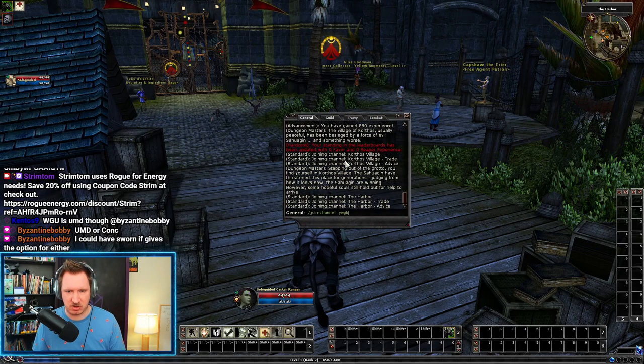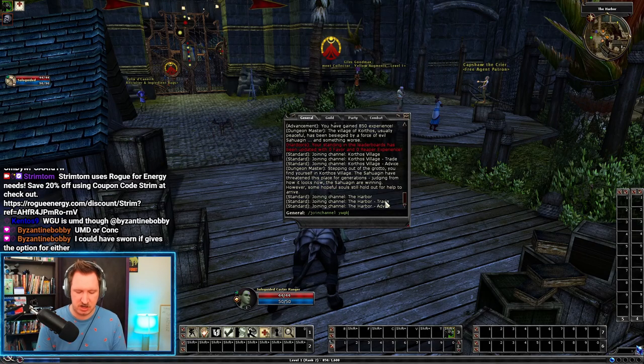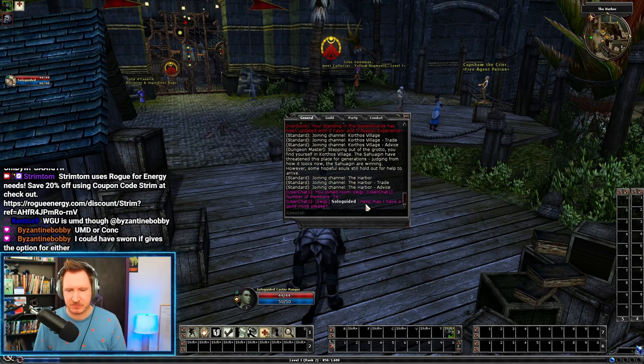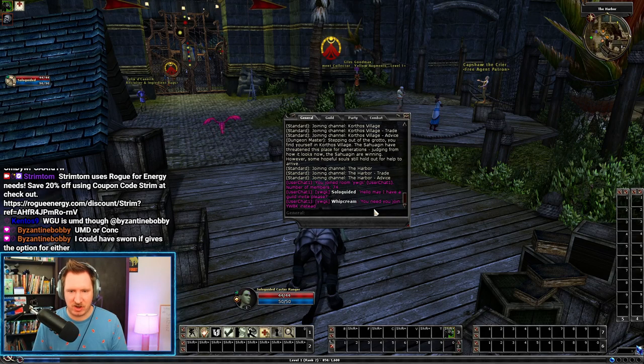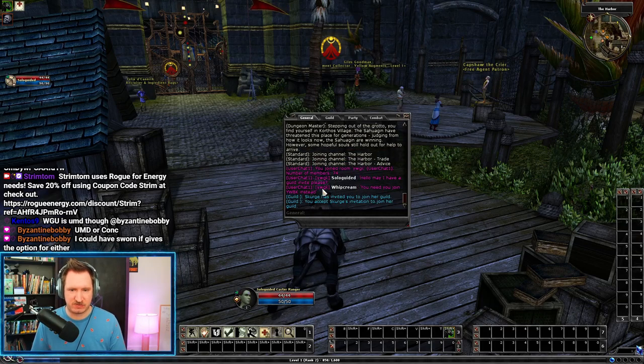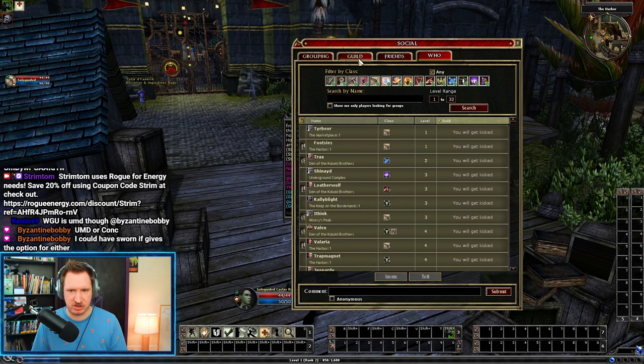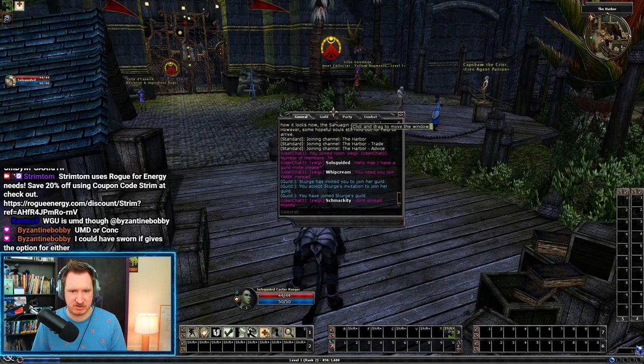The way my guild works and how you get in is you type slash join channel YWGK — that's the name of our channel. I'll type slash 1 and say 'Hello, may I have a guild invite, please?' A lot of people joined YWBK instead — that is the wrong channel, so please pay attention when you type that stuff in. When you join a large guild like mine, your game's going to freeze a little bit.